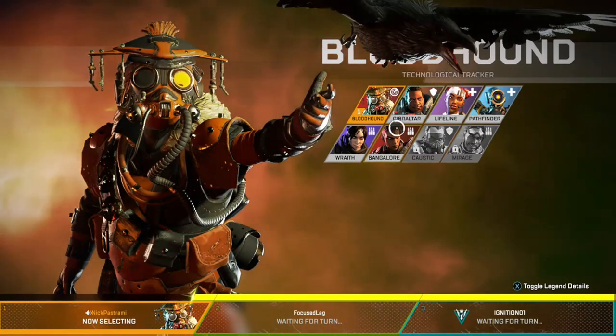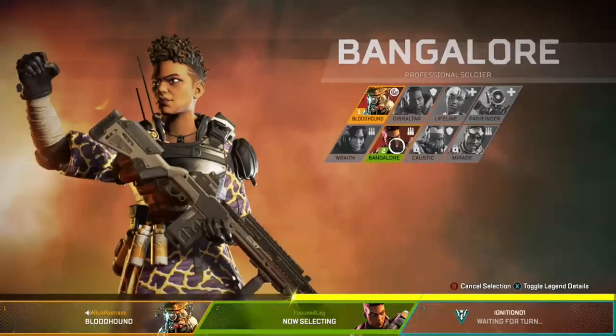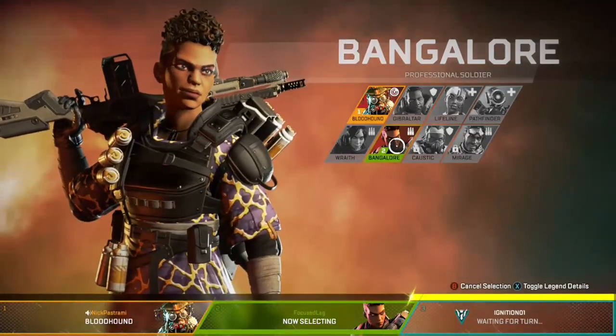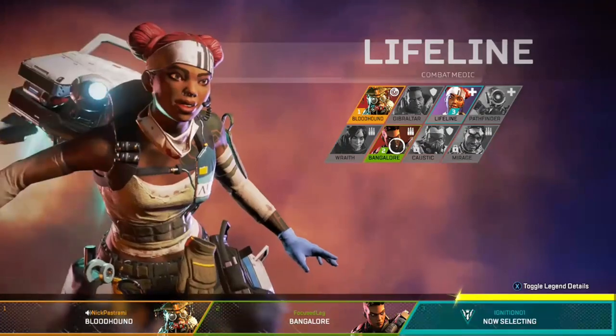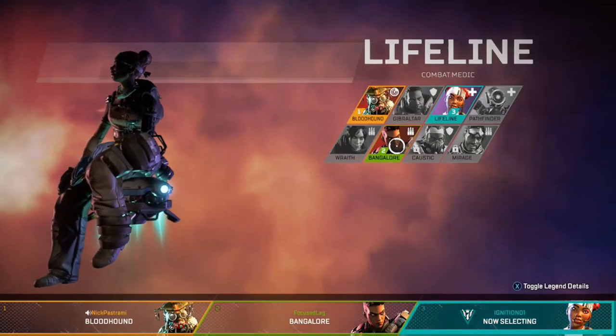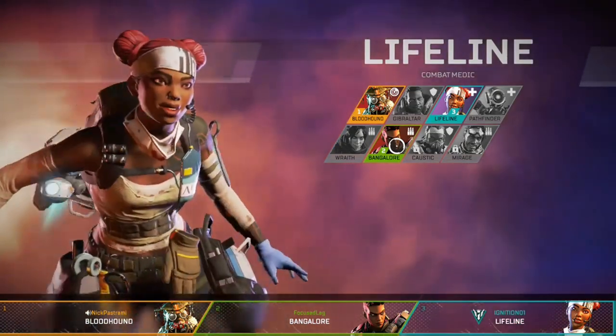So you've got Bloodhound that this guy's picking, and you can't pick the same character twice — two people can't have the same character. So I'm going to pick Bangalore, that's the one I always pick. That's Ignition — that's actually my friend — and she picked Lifeline.